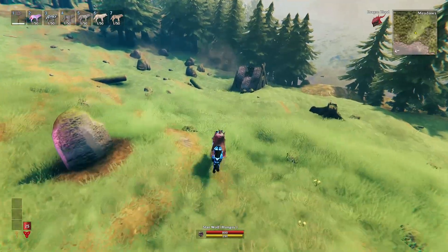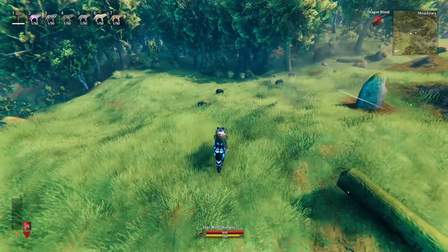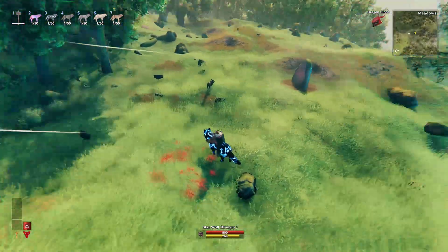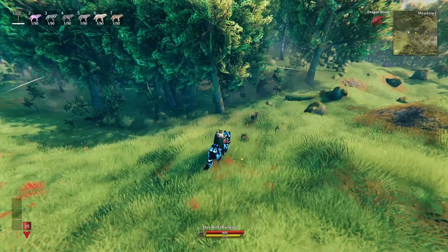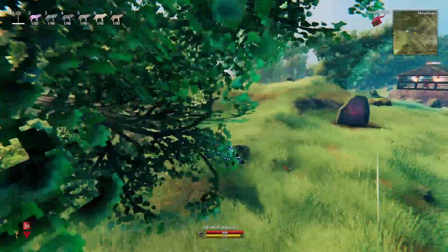Let me just find something to kill really fast. Okay, there we go — two boars here. So if you left-click, he will attack and kind of bite the target, which is a pretty cool attack for a wolf. And if you right-click, he will use the paw and kind of slash the target as well, which is pretty nice.